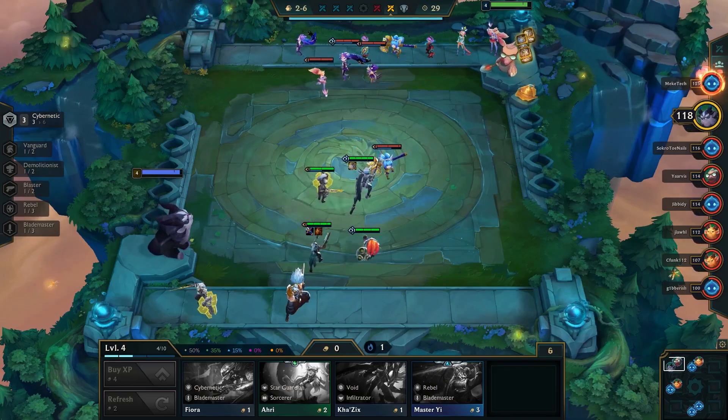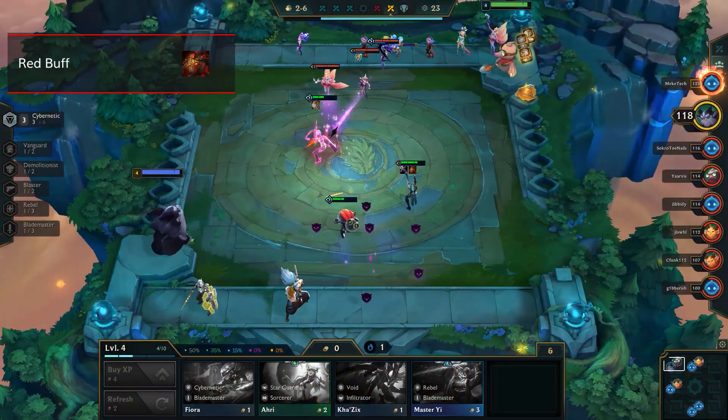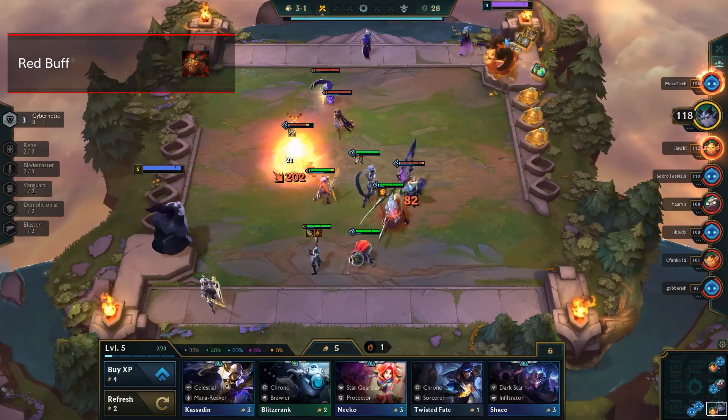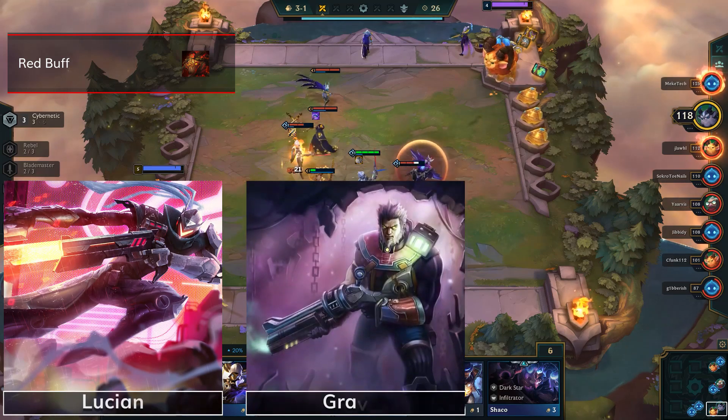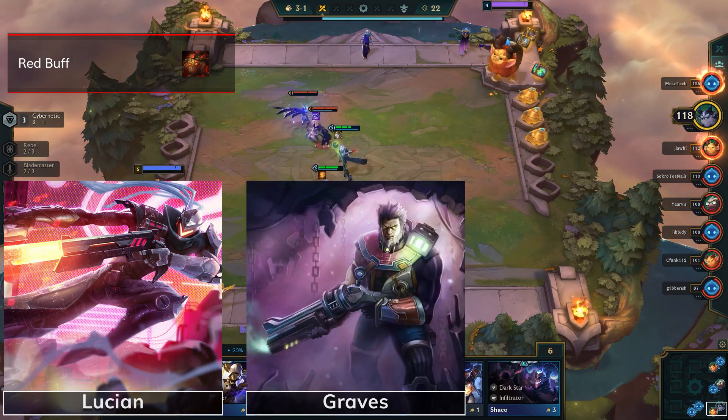Other items that work well on her are Static Shiv, which was recently buffed in 10.7, Hand of Justice, and Guardian Angel. Moving on, we have the number eight pick: Red Buff. The item is amazing early game. Despite being nerfed in 10.7, it is mostly played on Blasters such as Lucian or Graves, but any item carry can utilize it well enough.